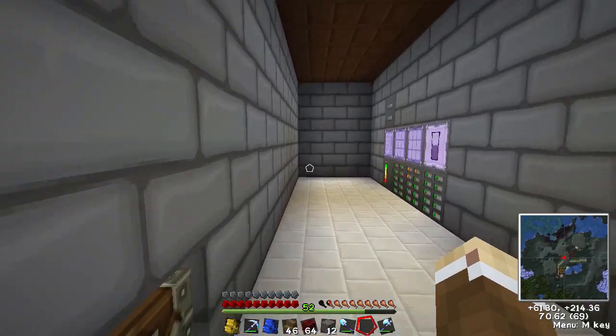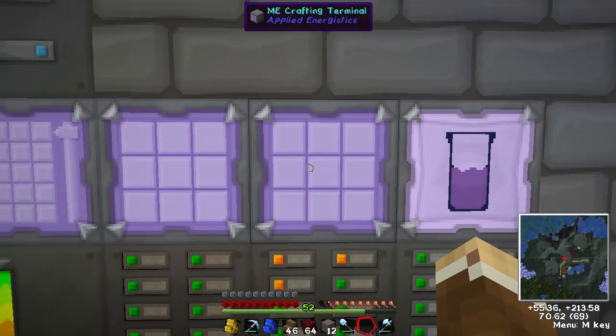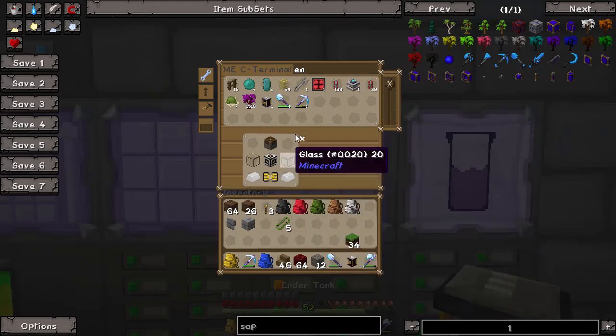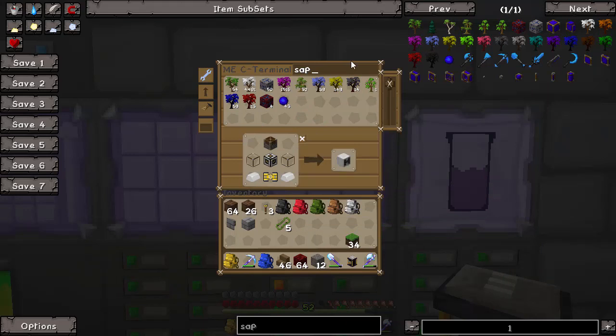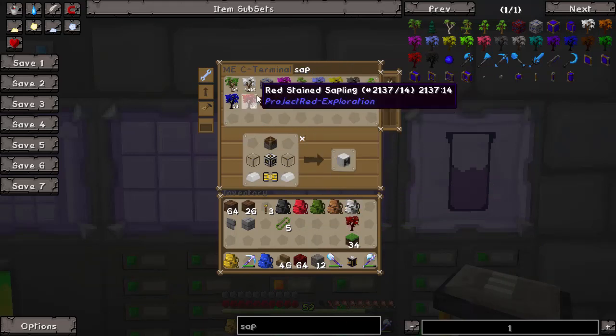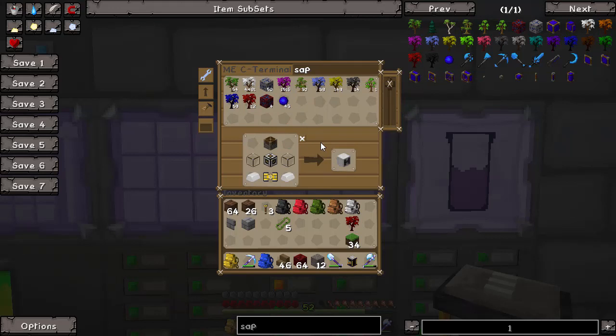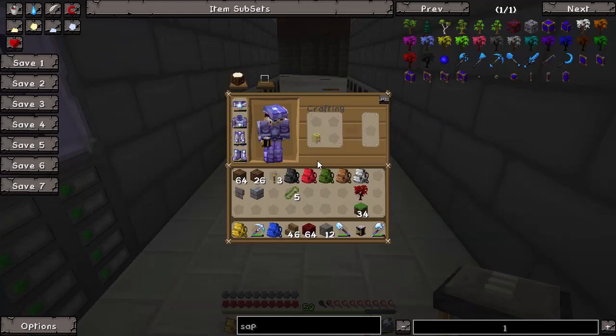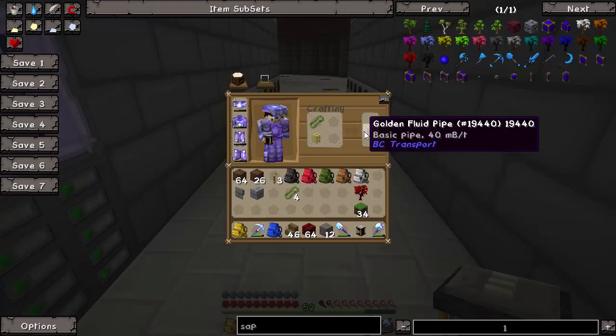I've got two ender tanks, so we only need one. We need some red dye to make it match the code for the lava ender tank. We also need a golden fluid pipe — just one should do. When you put the pipe sealant on the golden transport pipe, it turns into a fluid pipe. It's shapeless, so placement doesn't matter.